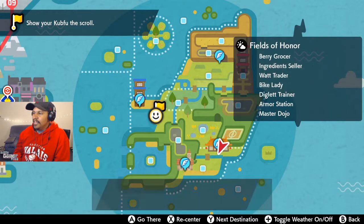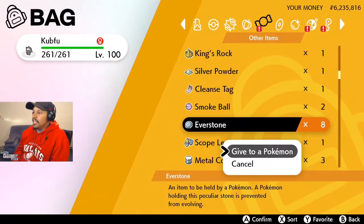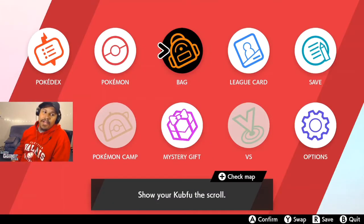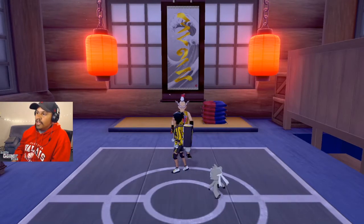If you go to fly, you won't be able to fly because you can't call for a flying taxi where you are. But if you go in your bag, go to your Everstones and give Kubfu the Everstone — so it's now holding an Everstone — you get this brand new dialogue when you talk to Mustard. It says: go show Kubfu the scroll of water, Kubfu is ready to evolve now.